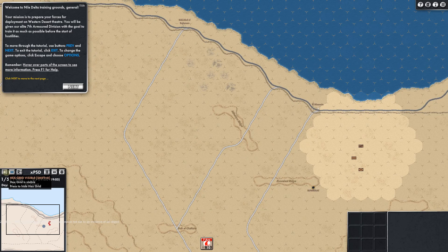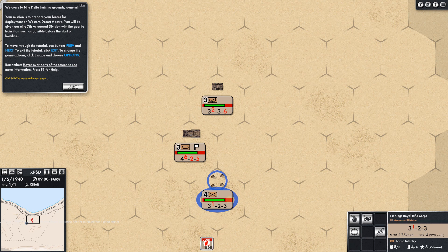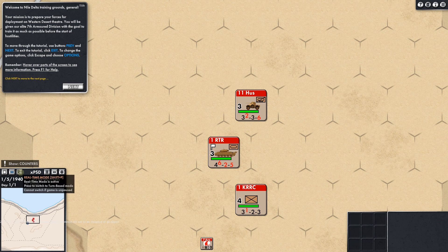Over here we've got hex grid visible — there we go — and counter view. The model view puts little troops out by the counters; if we take that off it goes back to the NATO view. Real-time mode — we can switch to turn-based mode. I wish every game gave you the option to do WeGo or turn-based. Game speed is paused, and there's slow down and speed up.